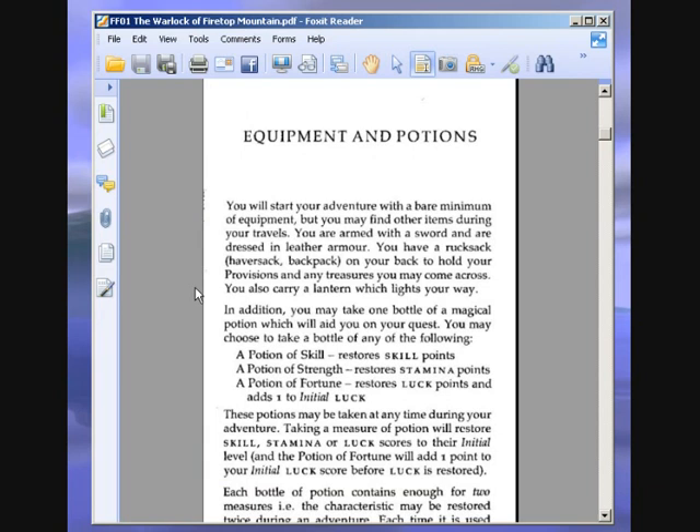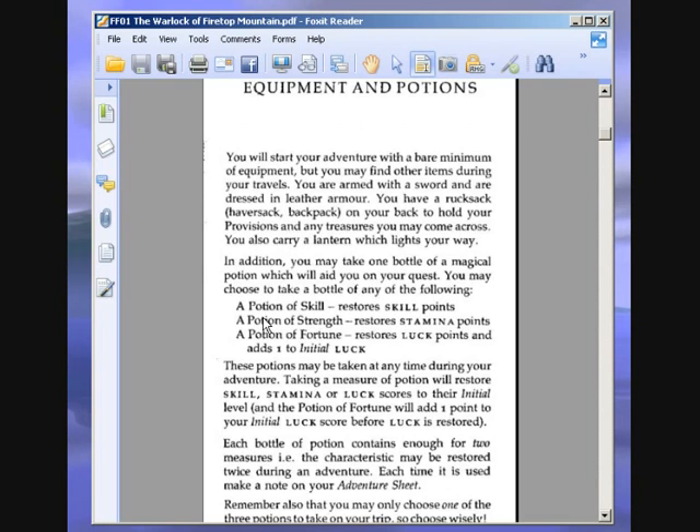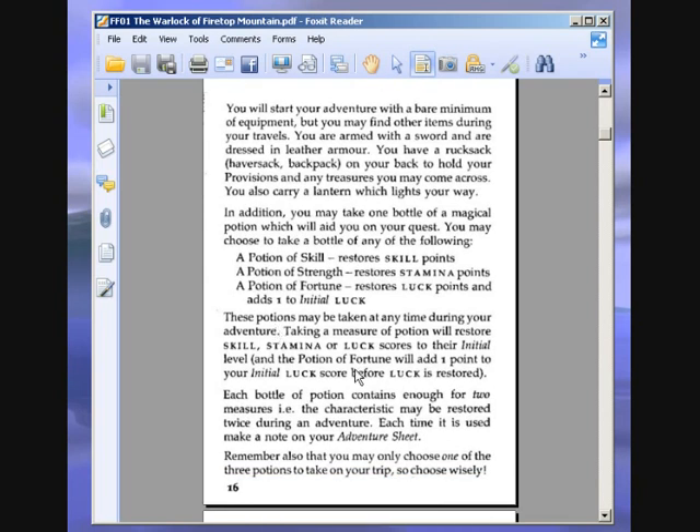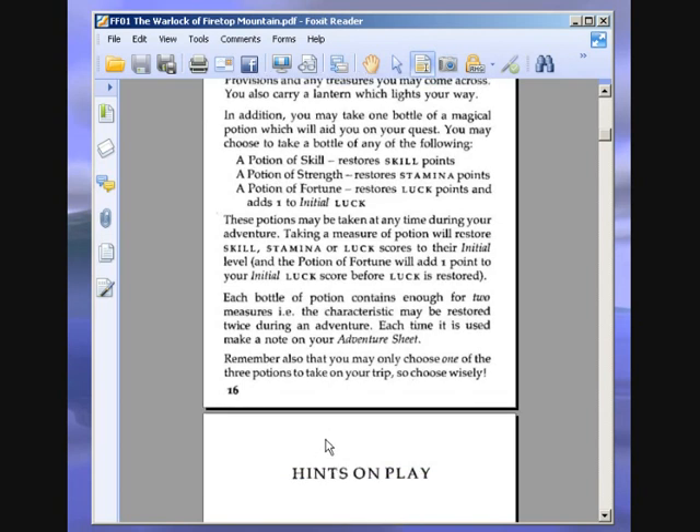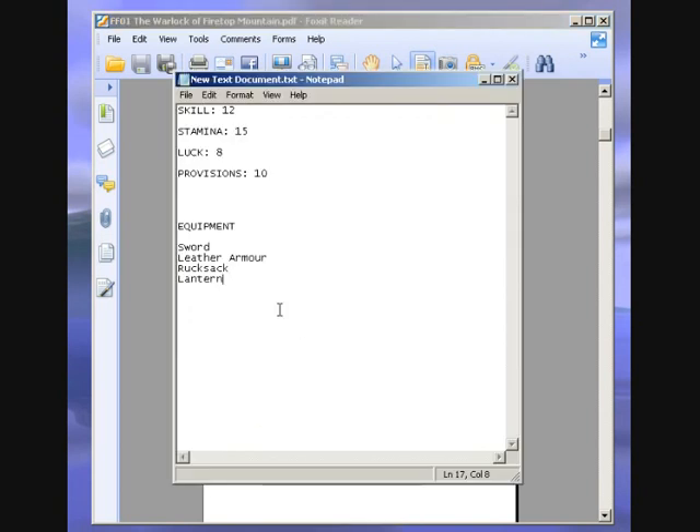You may take one bottle of a magical potion: a potion of skill restores skill points, a potion of strength restores stamina points, and a potion of fortune restores luck points and adds one to initial luck. Each bottle contains enough for two measures. I'm going to choose the potion of fortune, so I'll record that I have two measures.